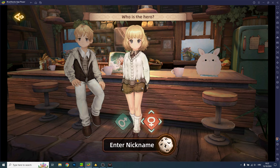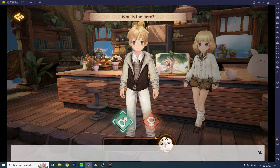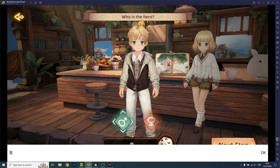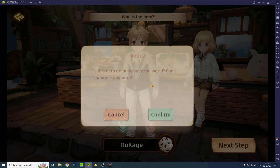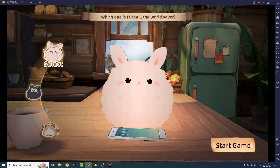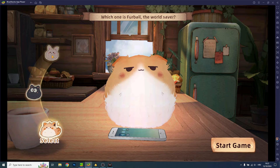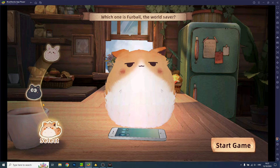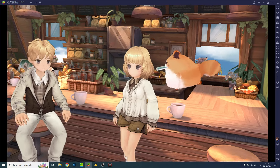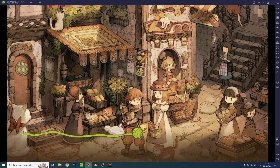We're going to play it for roughly 20 minutes and have fun. Who is the hero? Okay, let me take a male character and put my name — Rokage. Next step, confirm. Which one is Furball, the world savior? Oh my god, we can even choose the Furball! This game is so cute. Okay, I'll take this one honestly. Cute game. Love to see it.